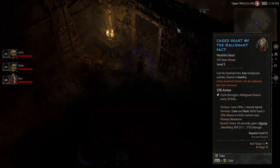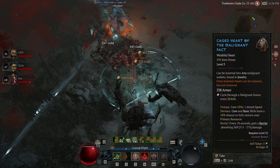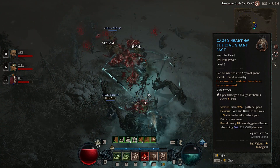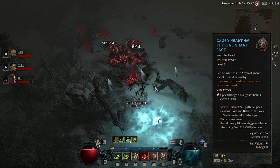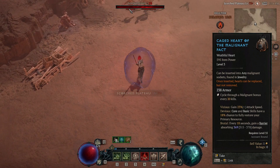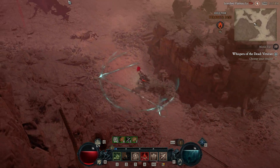The next part of the heart is the devious effect. What it does is give us a lucky hit chance to fully restore a full bar of our primary resource — it's huge. It just allows us to spam Bone Spear, as you can see in this clip. Then the last part of the heart is vicious, which gives us a lot of attack speed, which is really nice to get back resources and spam Bone Spears.